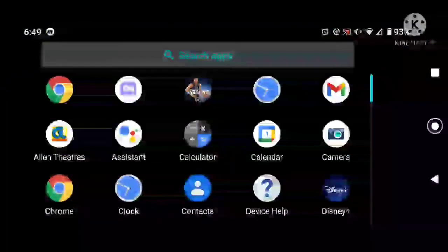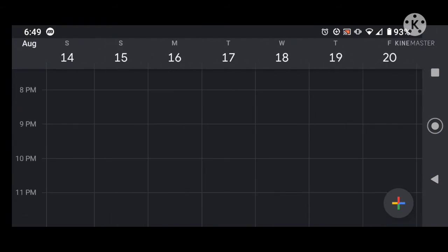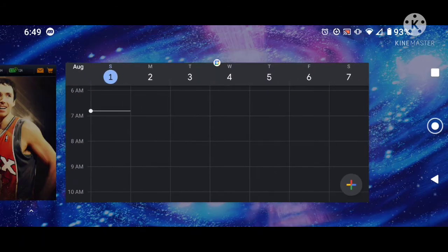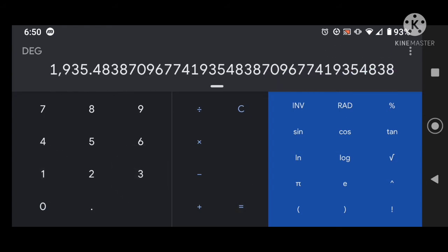Let's do the math. There are 31 days this month. If you divide 60,000 - because you need 60,000 for one monthly master - by 31, you need to average 1,935 points per day, so basically roughly 2,000. That should be easy to get because with Team of the Year, you get 75 emblems every time you play one of the events.